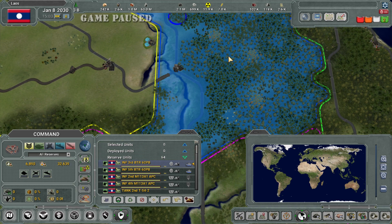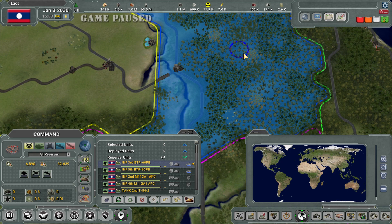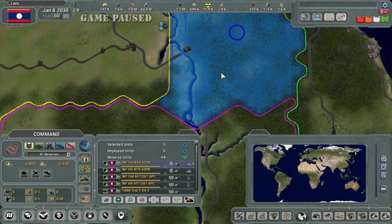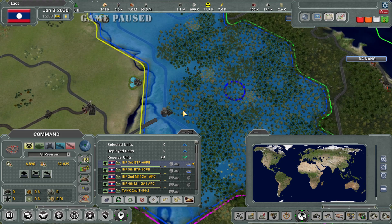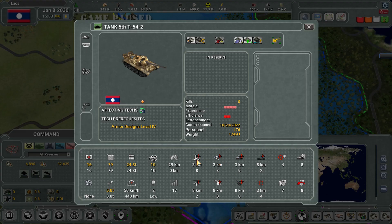If you run out of fuel, you need to be refueled. If you're on a hex where you have supply, fuel will be put back in automatically — you just have to be on a hex with supply. Let's look at a tank: T-54, Cold War era. It does more damage and has good defense, but notice when you put a tank in close quarters like a city, its attack and defense go down.